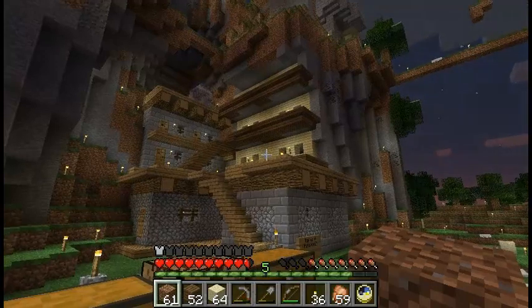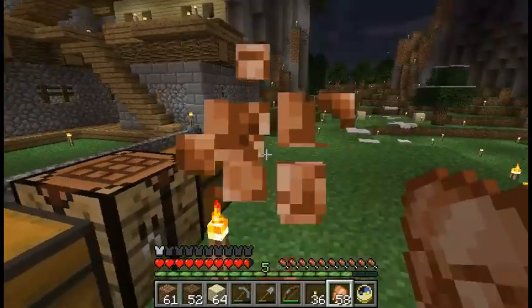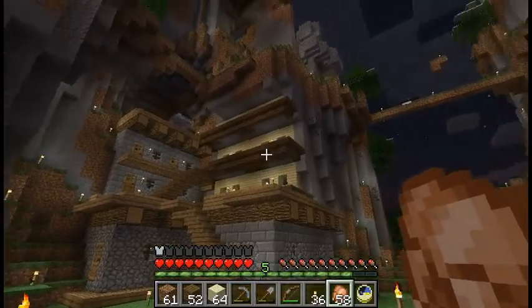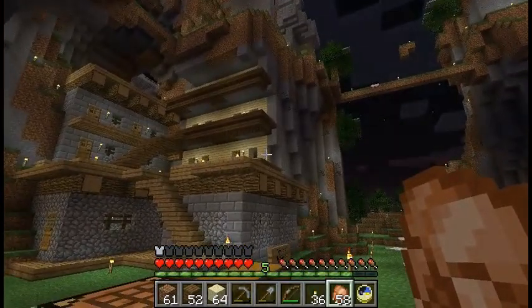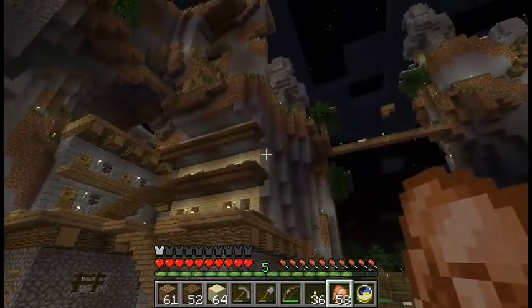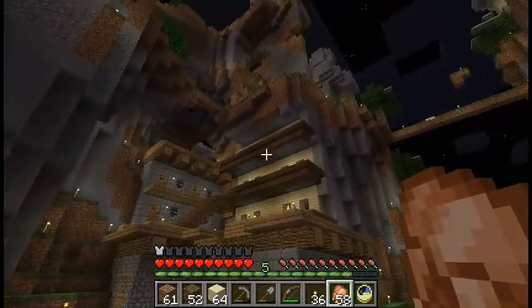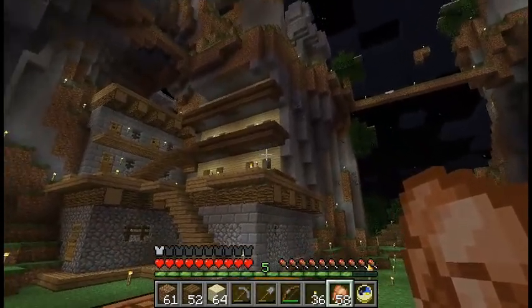I said I was going to use more details. Okay, let's change some of this. I need more details there — how should I do that? Let's just put some upside down birch stairs there. Maybe spruce. Maybe something above the door — let me just see what we can do about that.